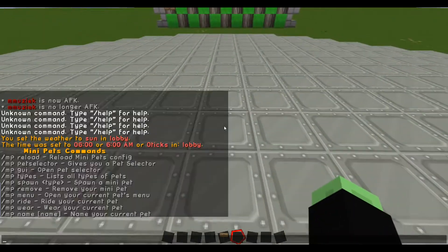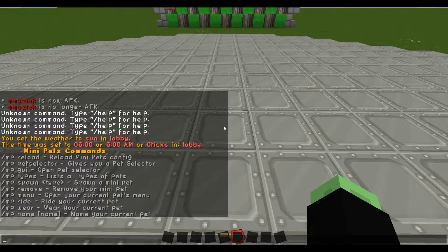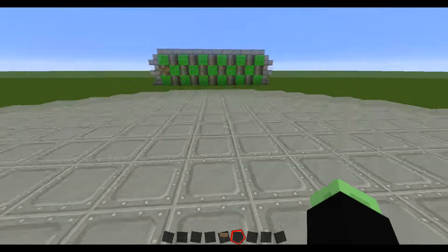The Mini Pets plugin is basically a plugin where you can add pets. In the console, here is the command list. It's always the command MP or Mini Pets, as it's called. You can reload the configuration. The configuration is very easy to handle, but that's not what I'm doing here. We can use the PetSelector command.